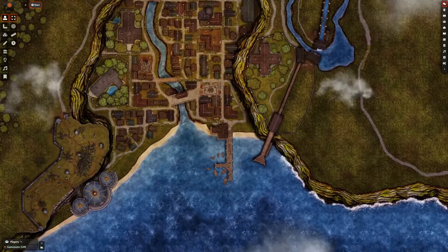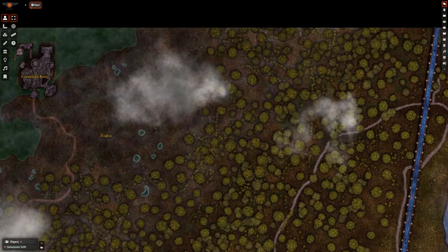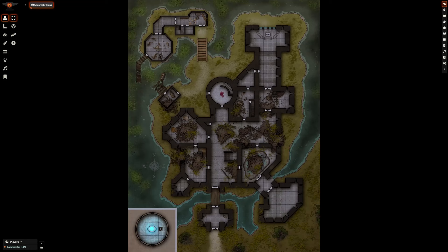See Otari like never before with a huge new regional map remade in beautiful detail by Narkin Maps, and guide your players from its peaceful borders into the fog fin where the Gauntlight towers.